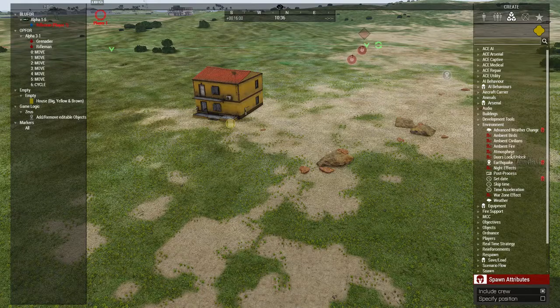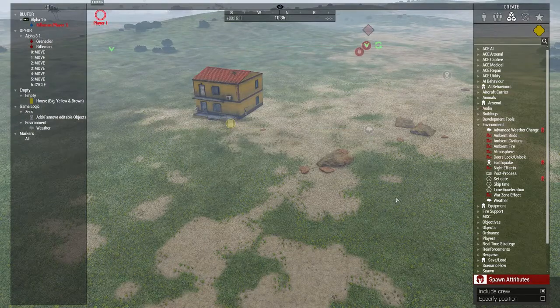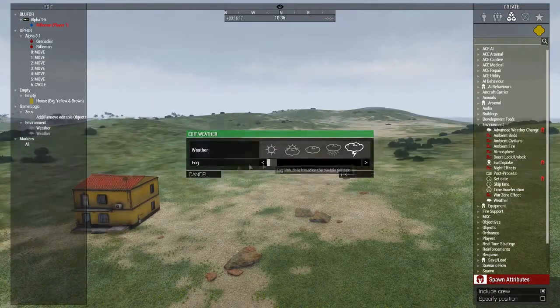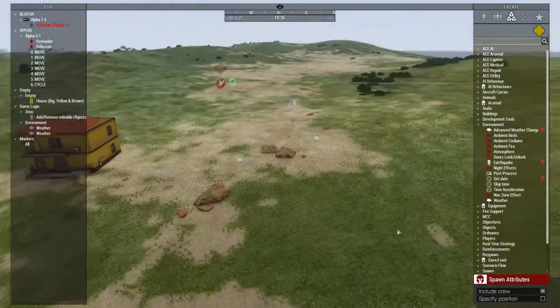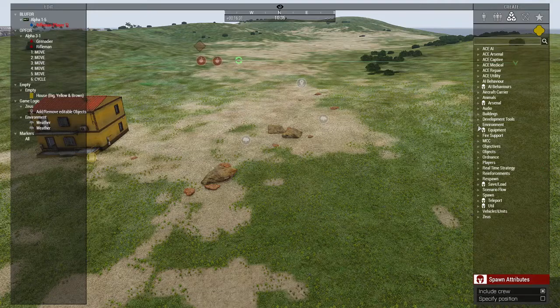Another important thing for Zeusing is if you want to change any of the environment, just click on the environment tab and go to any of these you want. Let's make it stormy and give them a little bit of fog - and there you go, it's stormy and we've got a fog. And if we want the weather to magically clear up - boom, there you go. You can always skip time and do all that good stuff. There's more ACE stuff I can cover later, but right now we're just covering the basics of how to Zeus.